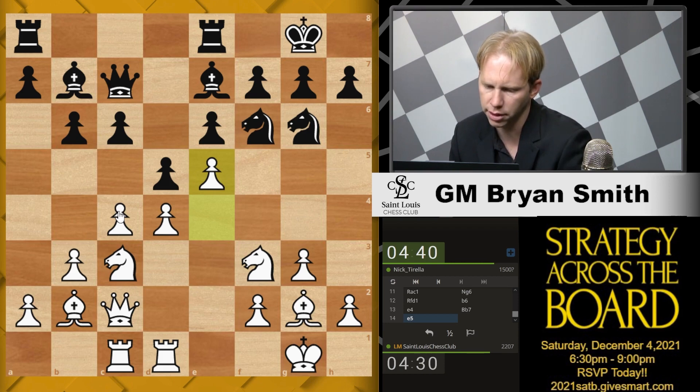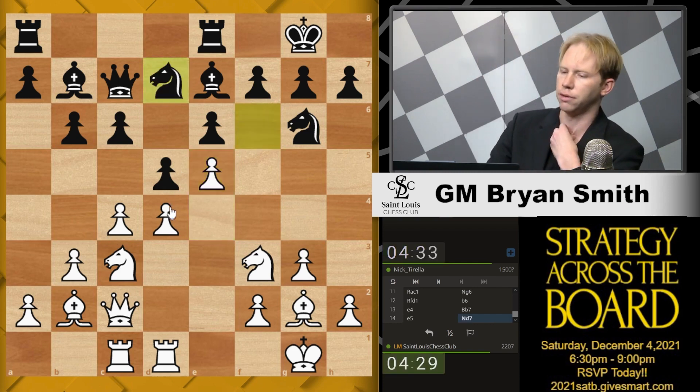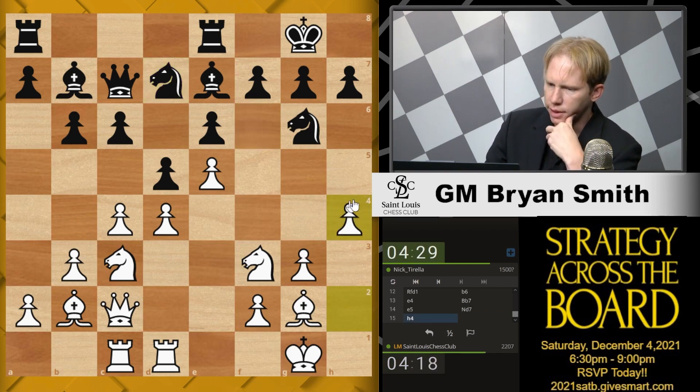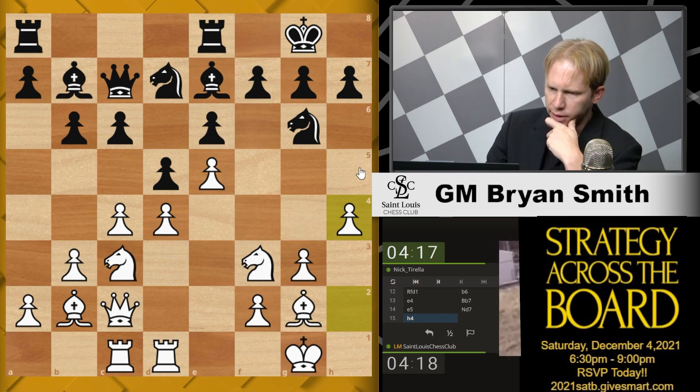Knight d7 — he might be threatening to take on c4 and c5. Then I should probably play d5. I don't think he can take on e5. I can also still take d5 — Knight d5, takes, takes, Rook f to c8, Rook c1, take on c6, a6. Doesn't lead anywhere. So let me play h4. I don't think he's threatening c5 with his queen on there. He can take on c4 and then I take back, then c5, h5, followed by d5. I doubt he can take the pawn on e5.